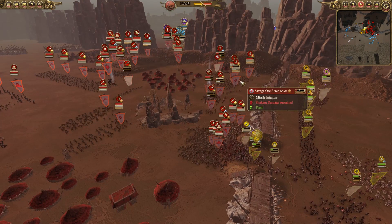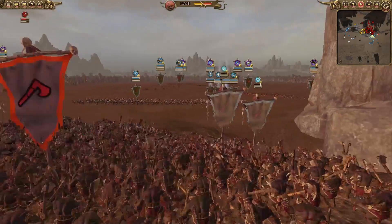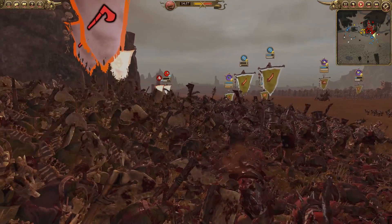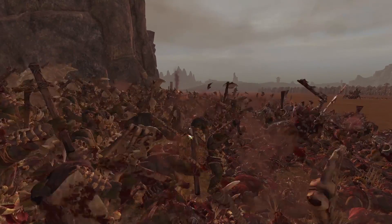I imagine the savage orc archers are going to be trying to take out the night goblins as fast as they can. More elite forces — the orc biggins — have been pushed up to fight against the savage orcs on this right side, because if they can break through here that's going to alleviate pressure elsewhere where the main fight is occurring.